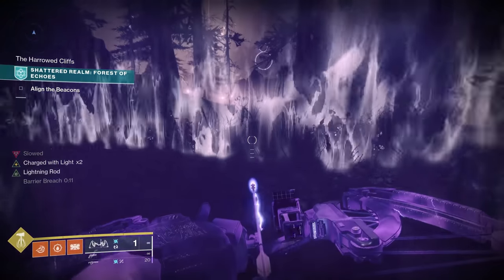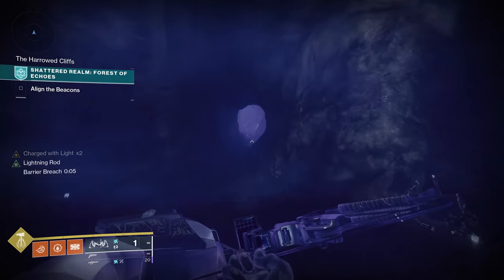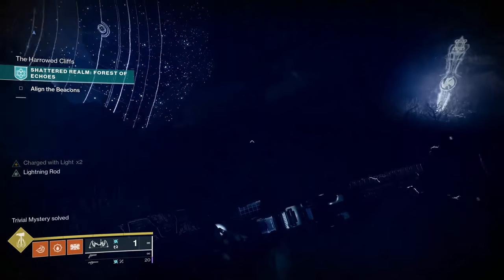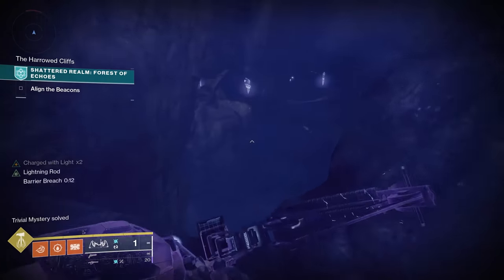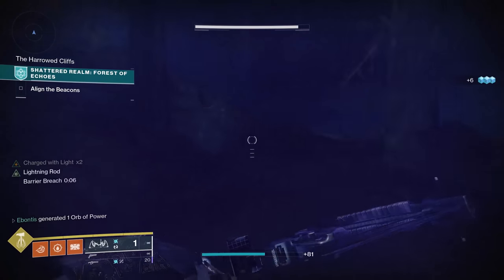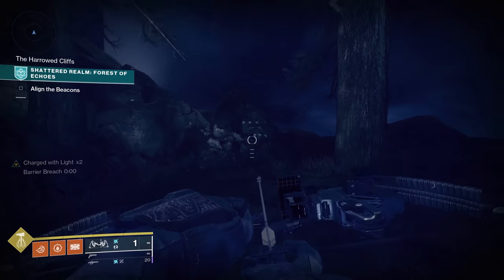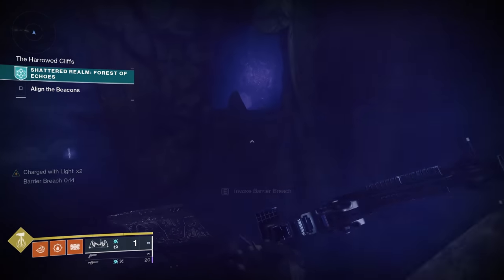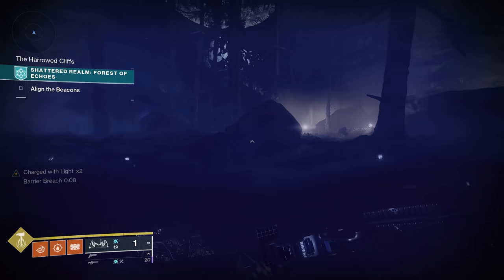You need another barrier breach to get outside and carry it all the way across, so pick one up and get moving — don't linger too long. Once you're out of the slowed area, move quickly because you don't have too much time to cross. Once you're in here you'll have chest number five. Pick up another barrier breach and head back — your anchor should be right back in this area. That is anchor number nine and chest number five.